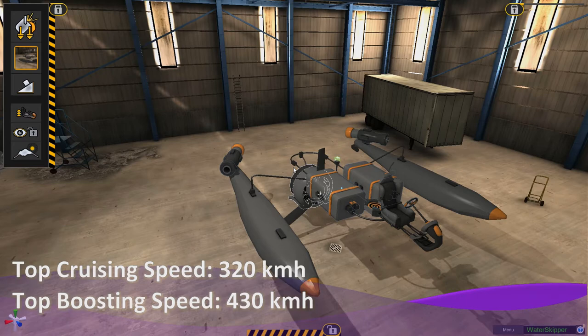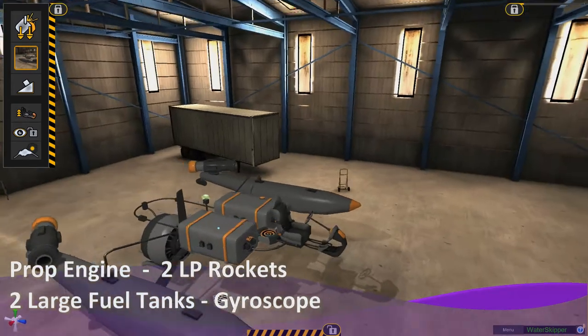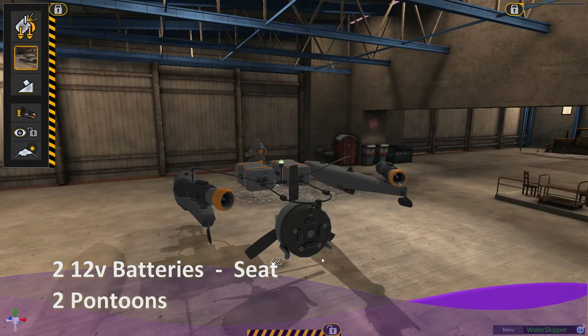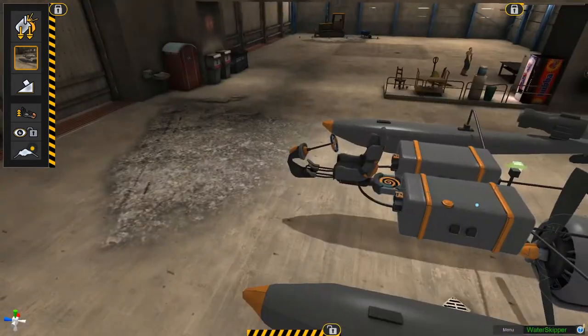I call this the Water Skipper. It doesn't have too high of a top speed, but it does have a decent range with the two fuel tanks. I use the two rockets for turning as well as the prop for momentum. It's very basic — not too many parts.